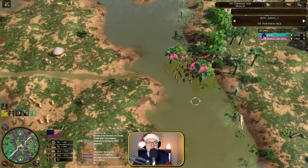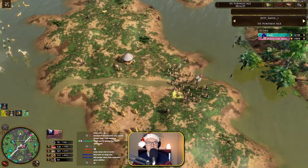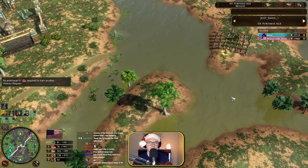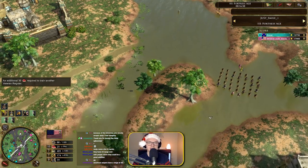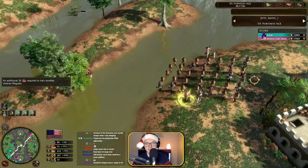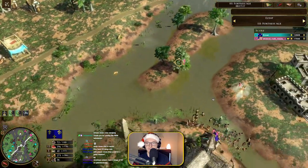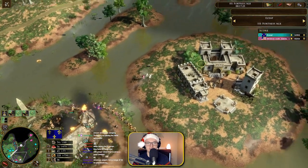I would probably go for Continental Rangers now if I were him. He's going for a thousand wood — maybe getting a couple of TCs, though he has quite a lot of coin coming in from the factory. I would put the factory on wood. I wouldn't bother with a thousand wood — I would go Continental Rangers instead. As that called the GG here. He threw away his two falconets when he got into age three too much, and he didn't upgrade his musketeers — they were still basic. He has a lot of skirms though, and three falconets.